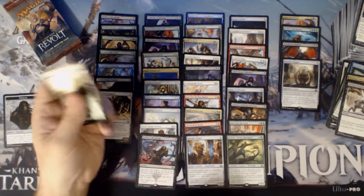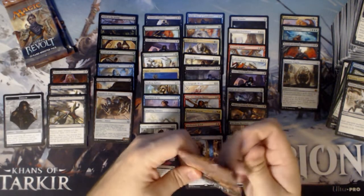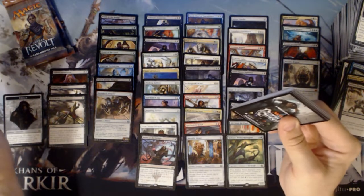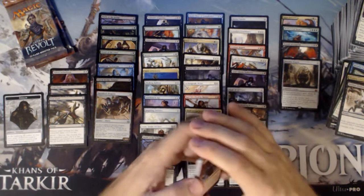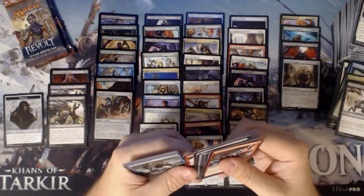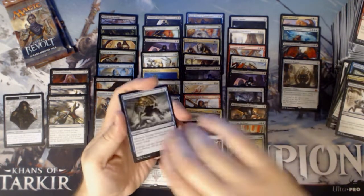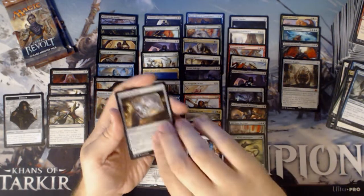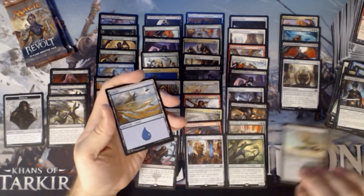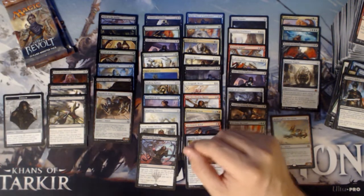We've had all the best rares and mythics in the set for the most part. Not seeing anything we missed as far as the value cards — we've hit everything. A Salvage Scuttler, Cogwork Assembler, Vengeful Rebel, and an Aethersphere Harvester. Now we have basically everything of value.